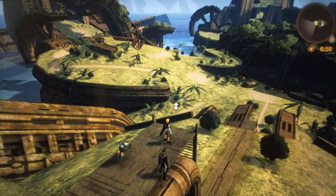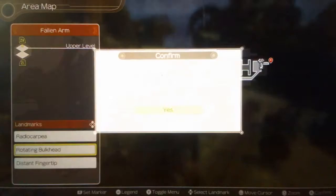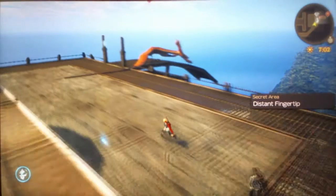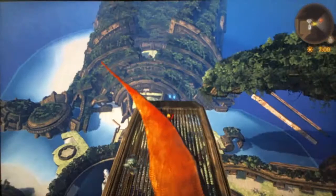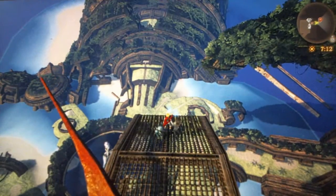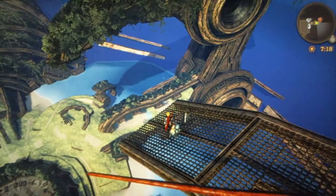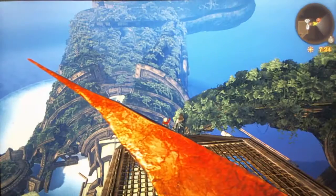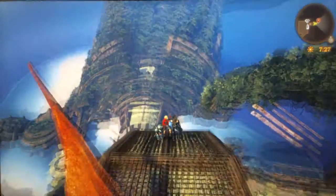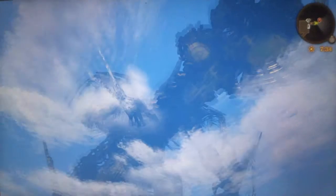Nice view up at the Mechonis too. The Distant Fingertip is another really good lookout — you can see pretty much the entire Fallen Arm from here. I wish you could explore the forest on top of the arm, the rest of the arm over there. And a nice view up at the Bionis and Sword Valley.